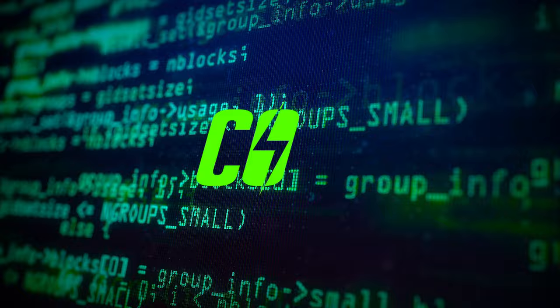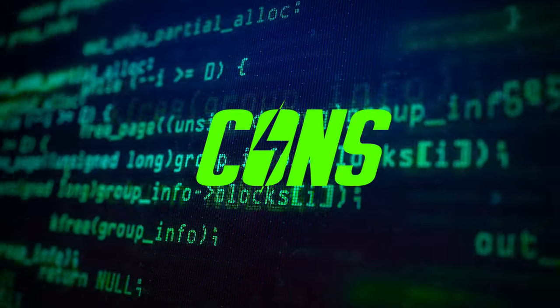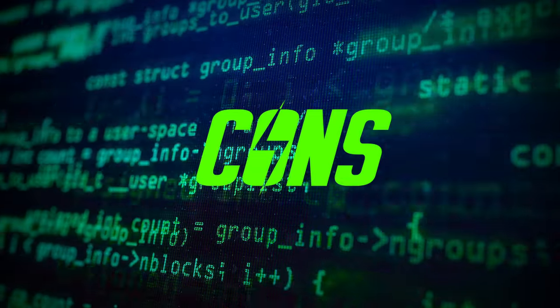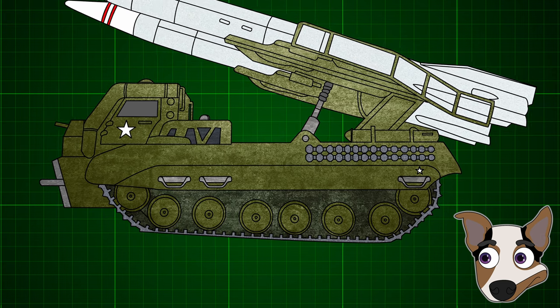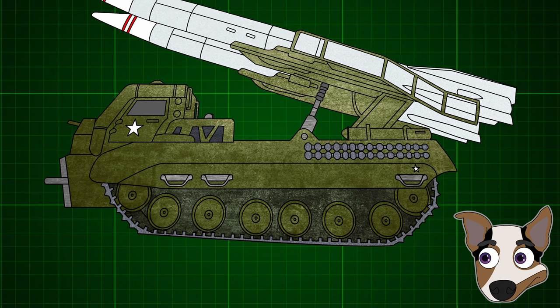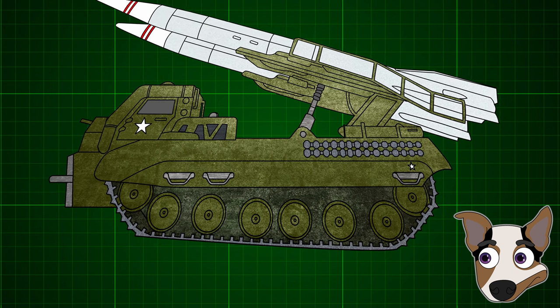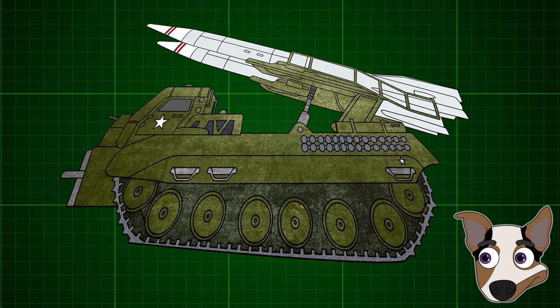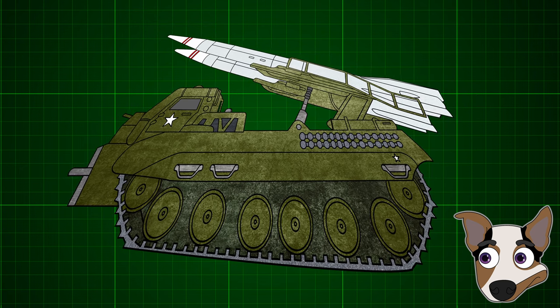Next up, we kick off mission critical operation cons, starting with my concerns in relation to the scale of the chassis in comparison to the payload of missiles. Honestly, it's hard not to feel like the missile carrier is compensating for something — packing not one, but two of these thick boomsticks, and I'm not sure its frame is up to the task.